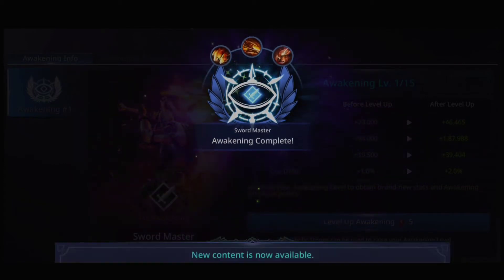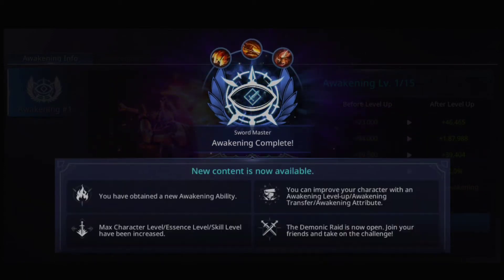Awakening complete! You can see that new content is now available. You have obtained a new awakening ability. Max character level, essence level, and skill level have been increased. You can improve your character with awakening levels, awakening transfer, awakening ulti boards, and the forum number is now open. Join your friends and take on the challenge.